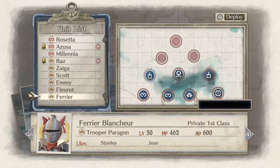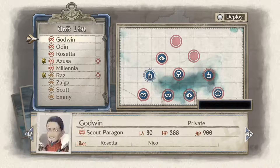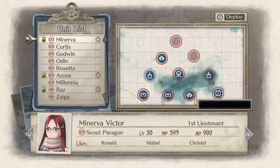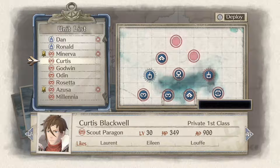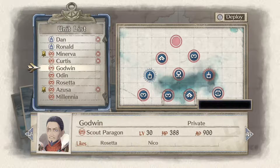I want to level up Ferrer here, so I'm going to put her there. The second unit has to be either a Scout or an Engineer, because they're the only units with enough AP — which is the distance they can run — to get to where they need to be. You could put another unit and move the APC a third time, but it's probably better you do this.